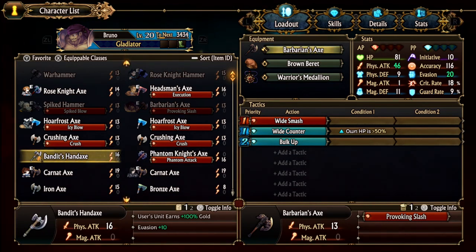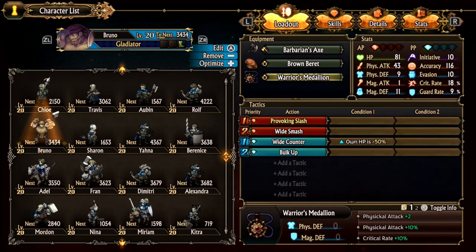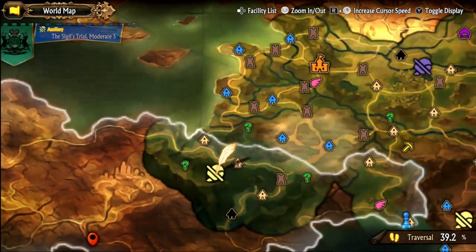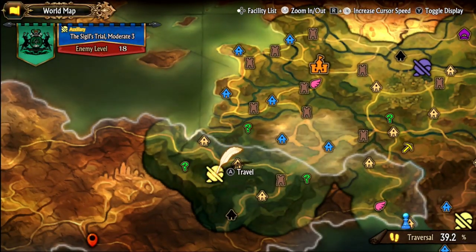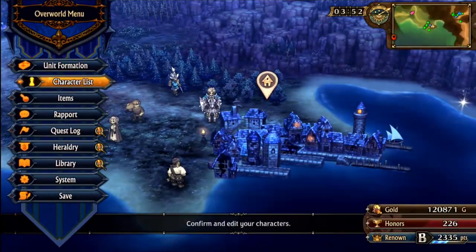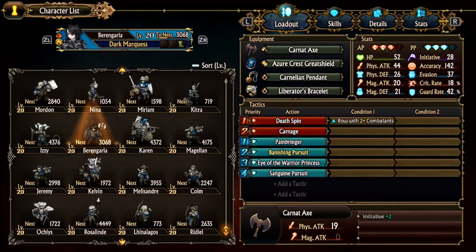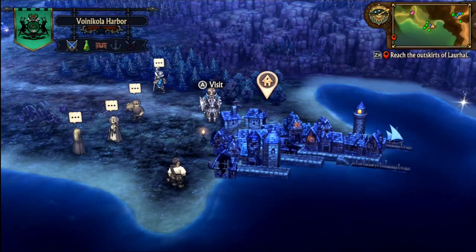Mostly because I skipped all of the fights using the plus sign, and I basically grinded on the Sigil's Trial. Every time you beat the Sigil's Trial, it gives you the EXP item — like 7 to 9 experience items. So after a few fights you get a bunch of those, and you can use those on your units to level them up fast. So we are at least level 20 on everyone now.